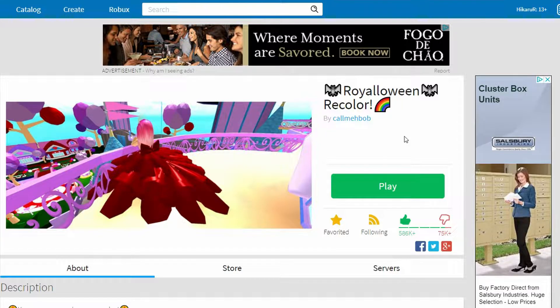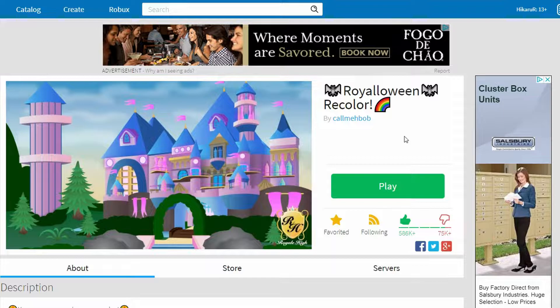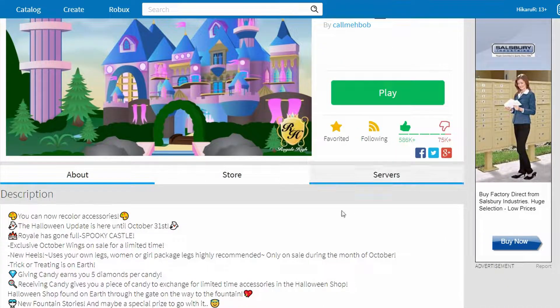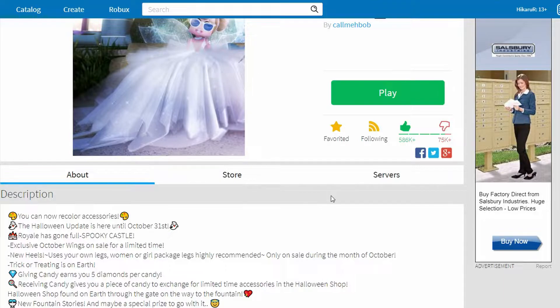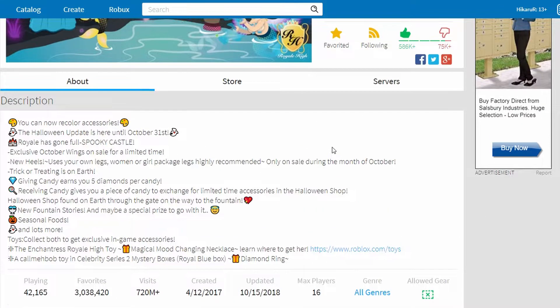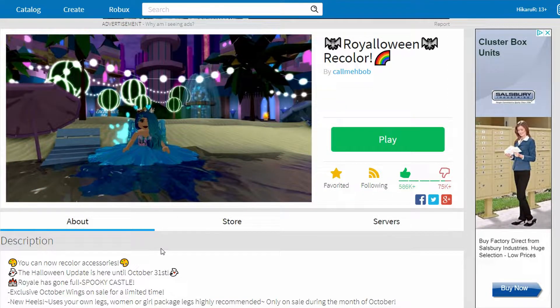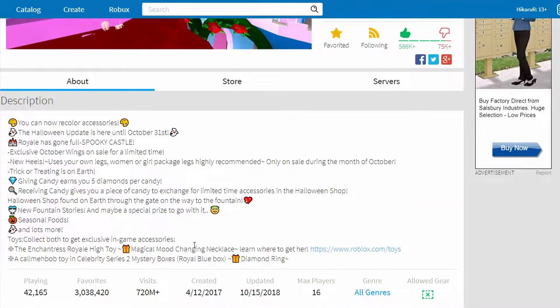Hello everyone, welcome back to another Roblox video! Today we'll be playing Royal Halloween - I have no idea how to say that - Recolor. So Royal High has been updated for about a week or so, oh it updated today! So Royal Halloween. Updated and they have - you can now recolor accessories. The Halloween update will be here until October 31st. Royal High has a full spooky castle, exclusive wings - you guys should go ahead and check it out.